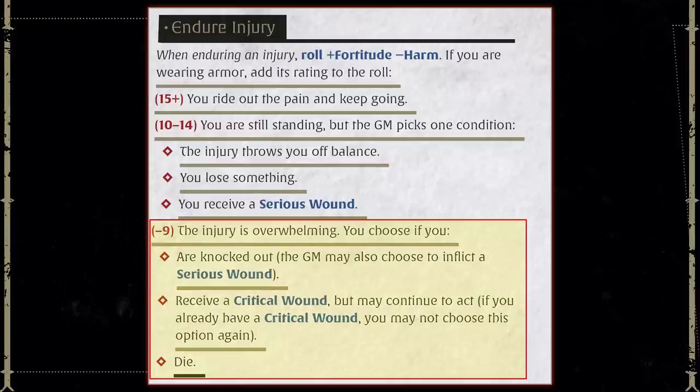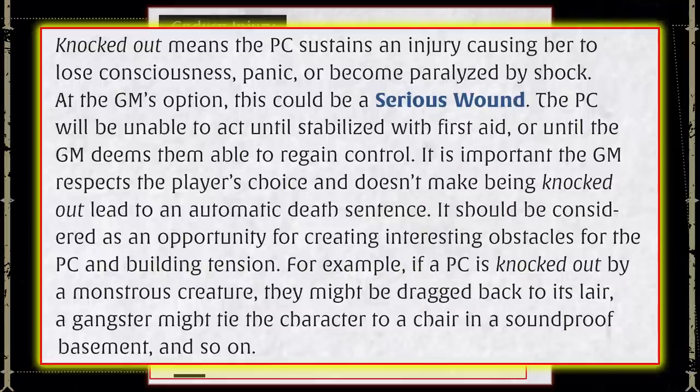On an Endure Injury roll that is a total failure, the injury is considered overwhelming. In this case, the player chooses the result. They can be knocked out — stunned with pain or unconscious — coming out of it whenever the Game Master deems appropriate. Maybe they wake up later in the same conflict, or wake up in the next scene captured in a cell somewhere. The Game Master can also inflict a Serious Wound. One thing about getting knocked out is that the player is trusting that the Game Master isn't going to murder the character while they're lying there defenseless. This isn't supposed to be a death sentence. The player is merely agreeing not to act until another character stabilizes their wounds or enough time has passed.